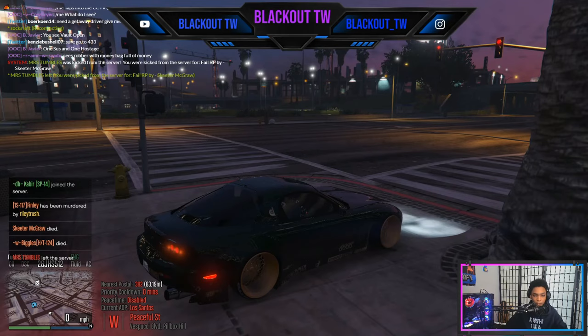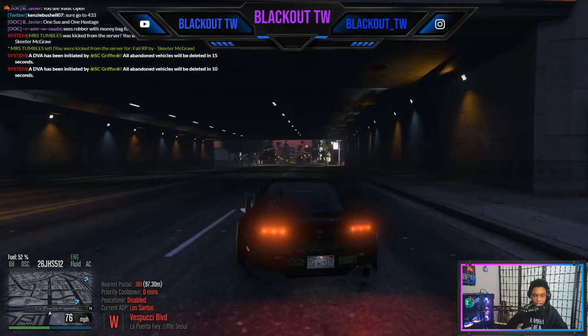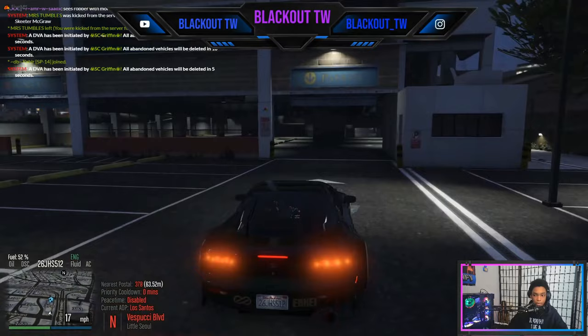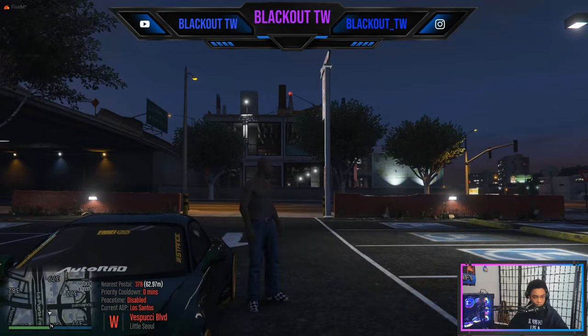We also have Priority Cooldown, which is in some servers including this one — it's shown in the bottom left. Priority Cooldown means you cannot start any pursuits, run from the cops, or shoot people for no reason, which is already a rule. If you do that it will result in a kick or ban. We also have bank robberies, which you cannot do during that time. Peace time is when you can only use passive RP — you're not allowed to shoot, kill, or engage in any violent roleplay at all.